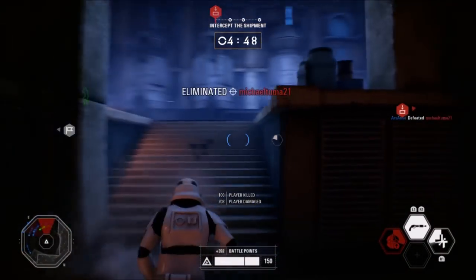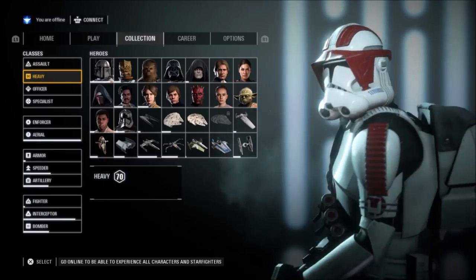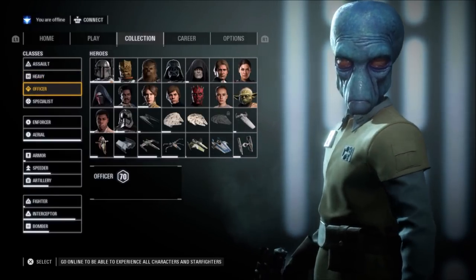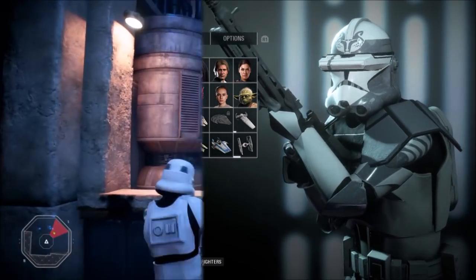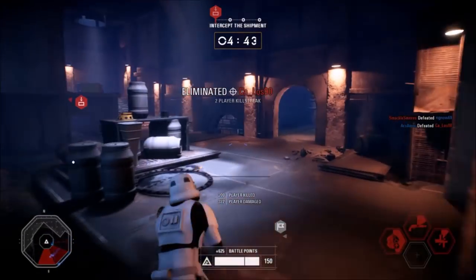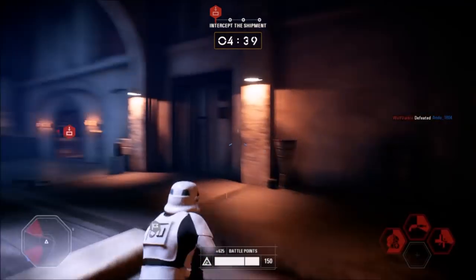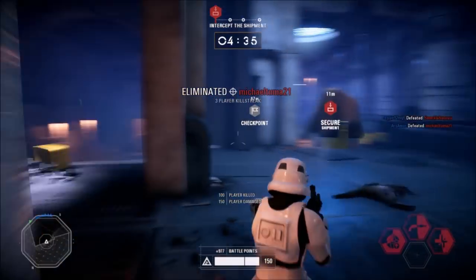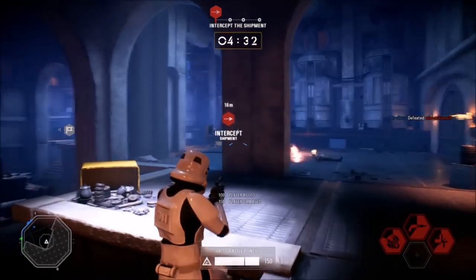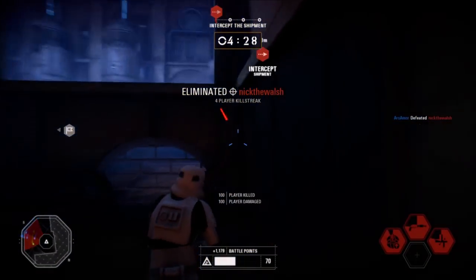Battlefront II has four standard classes, each using a different type of weapon. Assaults use blaster rifles, heavies use heavy blasters, officers use blaster pistols, and specialists run sniper rifles. When playing in-game, you have the option to choose between four different available weapons for each class, making the total weapon count available at any time 16. That may seem like a good variety, but when you consider that the Battlefront II playerbase has been playing with these same exact weapons for almost 12 months now, you can see how 16 weapons get stale.